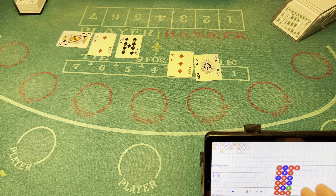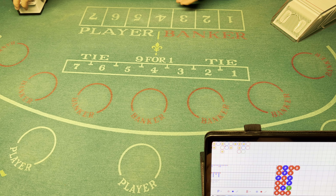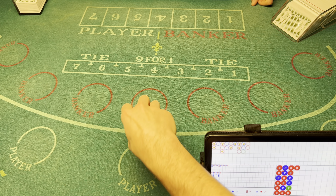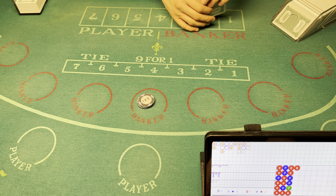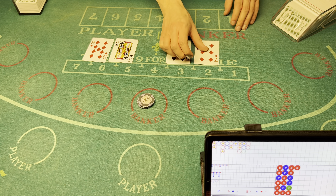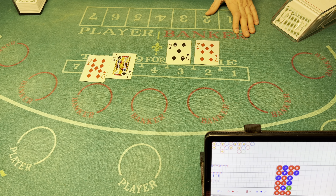As you can see by the board there's a lot of red today — a couple blues but much more for the bank. I don't know if it means anything, I don't usually go by this. Natural nine — player wins! Player takes over the natural.